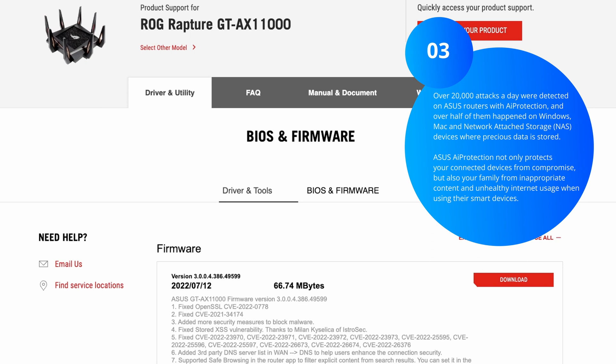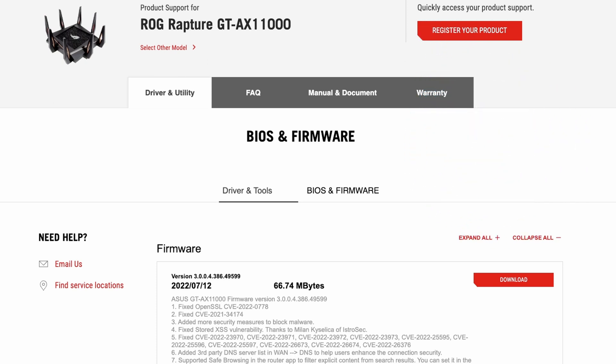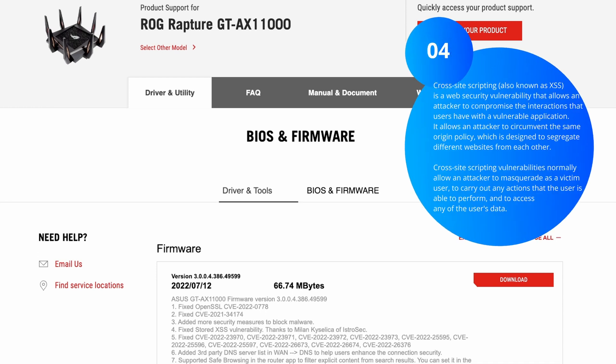Thirdly, they've added more security measures to block malware — this is the AI protection feature. As covered in my previous videos, AI protection stops malware, viruses, and similar threats. It's not 100% protection, so it's still best to have antivirus software and a firewall on your computer. This is just an extra security feature, and it's really good to see they're still supporting this router — it's several years old and we're still getting security patches.